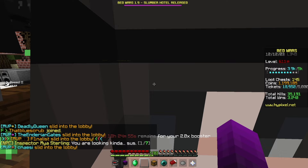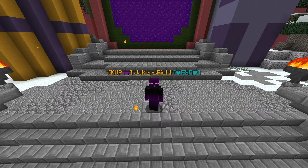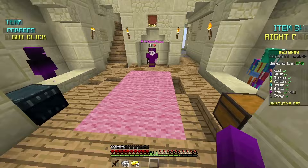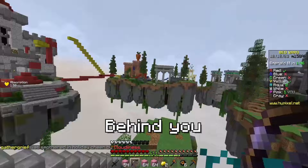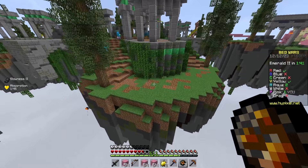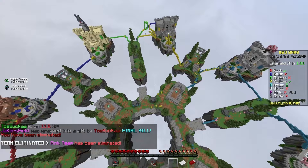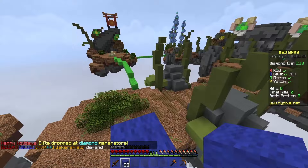I then found Inspector Maya Sterling, who was the detective for a murder case. She said I was looking suspicious. She gave me a whole list of clues I needed to find and where to find them. We found the first clue on the Ambush map in Doubles and collected it, finding ourselves in a sticky situation with a team that had diamond swords. Despite the danger, I took the first clue back to Maya and then began searching for the second one on the Orchid map in Trios.